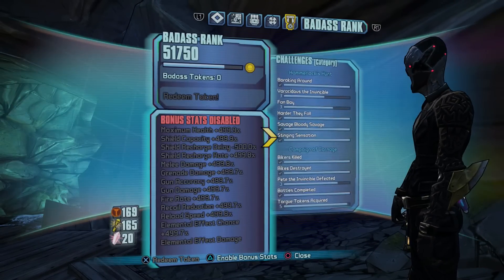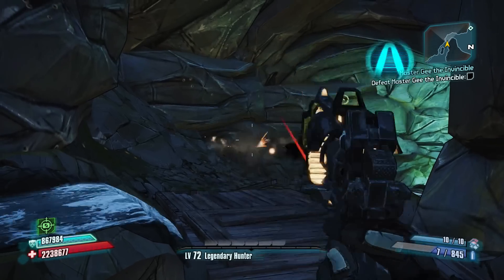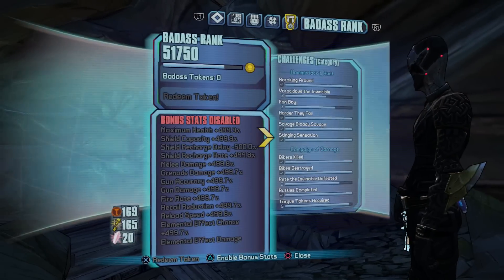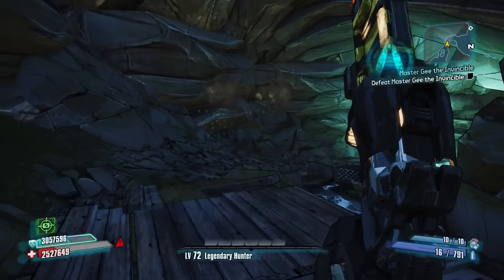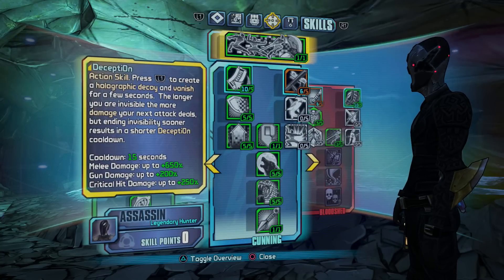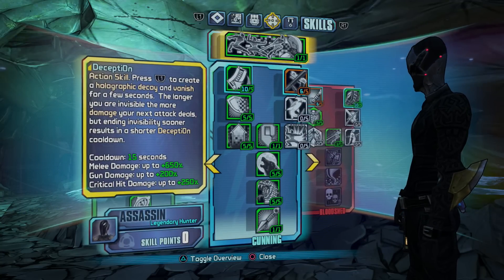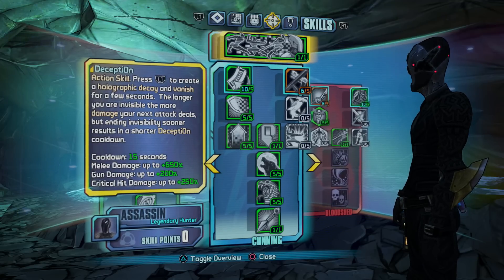Here's a quick demonstration. Here's what it looks like without my bonus stats — so here's the fit disabled, pushing as fast as I can. And here's the fit on. Quite a bit of difference, I'd have to say. Thanks for watching, guys. If you want more Borderlands 2 content, let me know in the comments, and maybe I'll post some videos later.